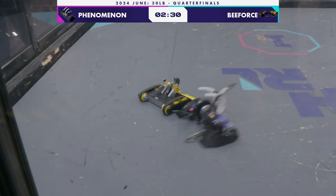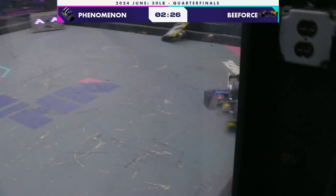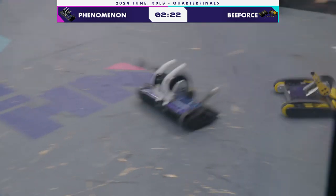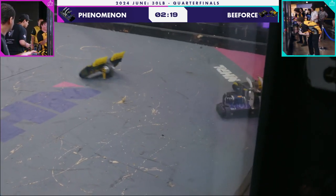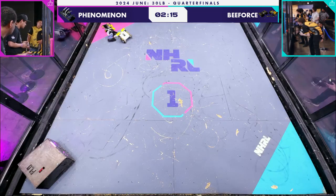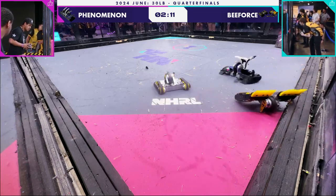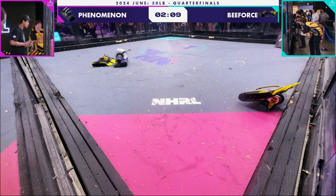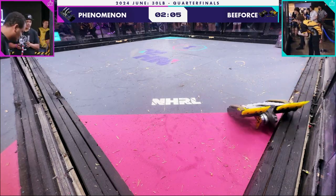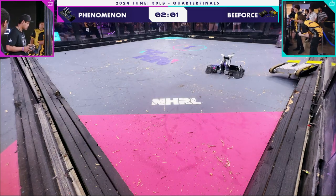The treads give it a good amount of mobility — it might be able to get back on its feet. Phenomenon around the side, digging away at the tread. B-Force able to escape — the second half of B-Force gets itself off the wall. I love this approach of coming upside down and backwards upon your opponent and using your attack to self-right yourself. They're unable to self-right off the wall, just digging into the wood. Phenomenon, however, with a cross-arena slam.